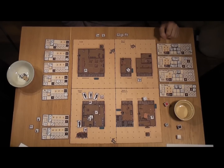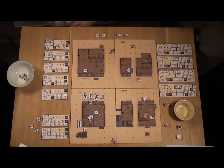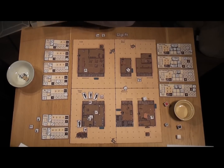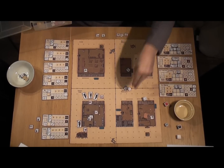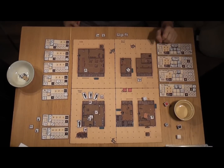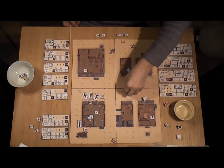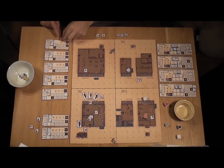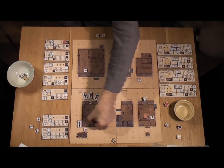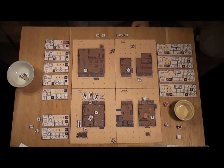The Colt .45 is a 1-2 weapon, so you draw two wound chips and choose which one you want. We've got a serious belly wound and a leg graze — no doubt about that, the serious belly wound is far better to give him. Jonas has a minus-two wound, which leaves him with no actions available. He falls and he can't stand up.